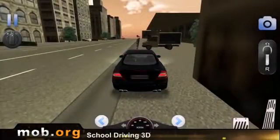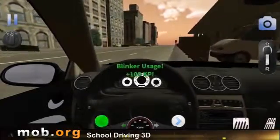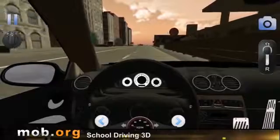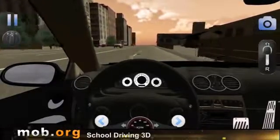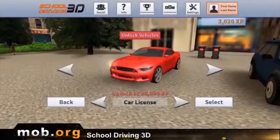Speaking of school, School Driving 3D is a driving school simulator. Of course, it's greatly simplified — it involves only the basic rules, such as braking at a red light, not driving in the opposite lane, and using turn signals. If you follow the rules and complete missions, you'll be given points that can later be used to unlock new passenger cars as well as buses and trucks.